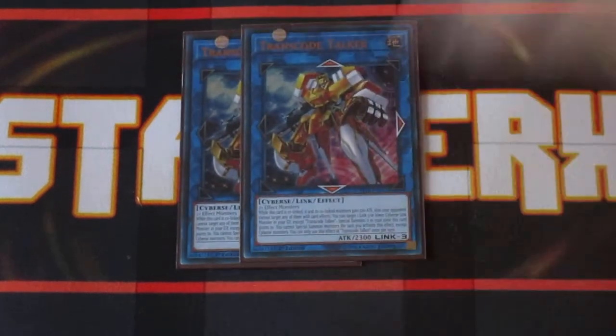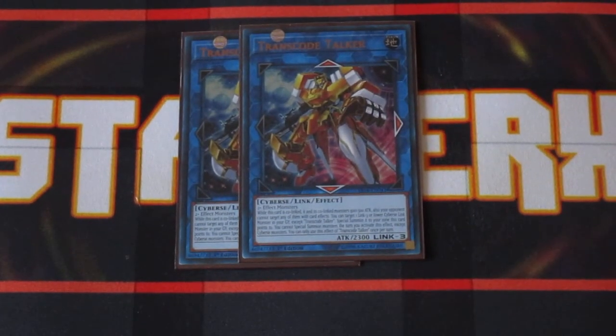Two copies of Transcode Talker. It seems odd with two Earthly Tribute Monsters, since we don't really run that many Earthly Tribute Monsters in the main deck just yet, but its effect is really worth it — considering that whenever you link summon it, you can target a link three or lower link monster in your graveyard and special summon it to a zone it points to. This allows you to open up more plays and build into higher links.